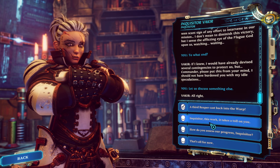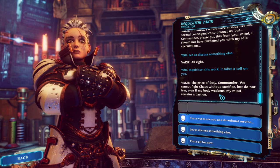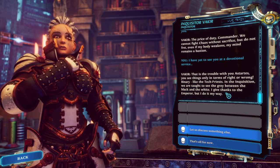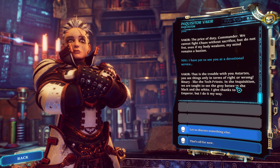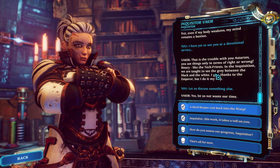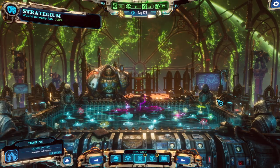Yeah, this does not seem like something we should put from our minds. Inquisitor, this work — it takes a toll on you. We cannot fight chaos without sacrifice. At least you didn't say we cannot fight chaos without chaos. The price of duty, commander — we cannot fight chaos without sacrifice, but do not fret. Even if my body weakens, my mind remains a bastion. I have yet to see you at a devotional service. I give thanks to the Emperor, but I do it my way. That is the trouble with you Astartes — you see things only in terms of right or wrong. Binary, like the tech priests. In the Inquisition, we are taught to see the gray between the black and the white. Ah, depends on the faction, but sure — really depends on the faction. How do you assess our progress?